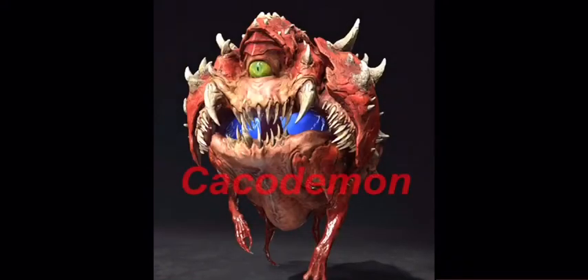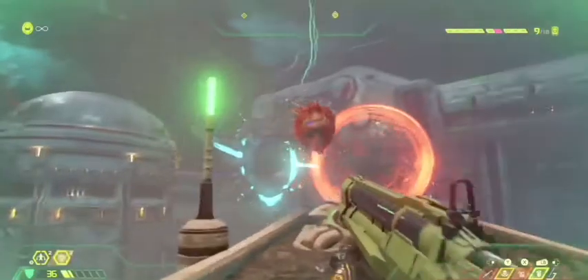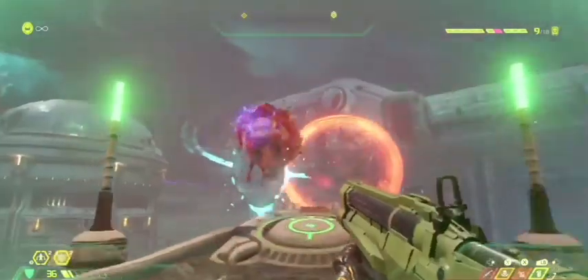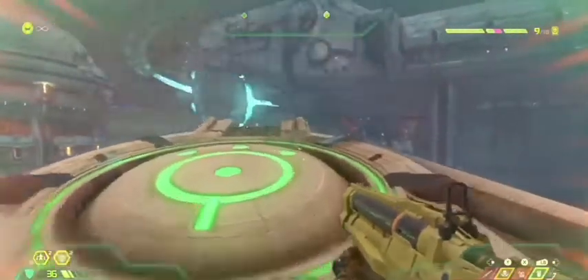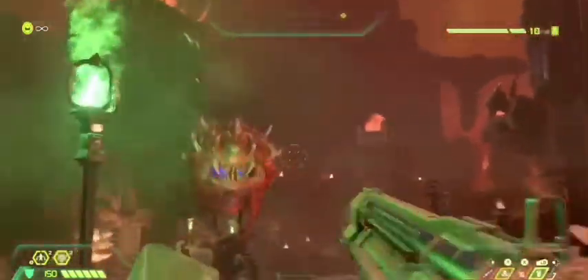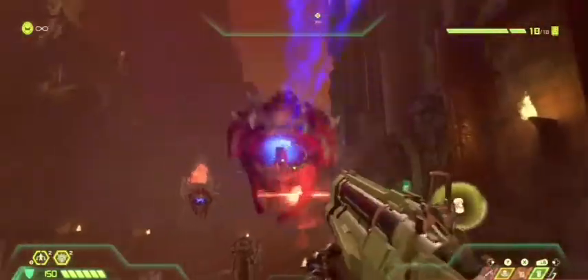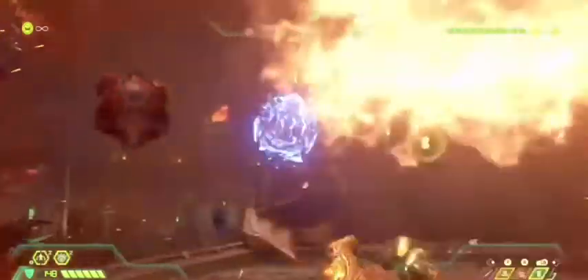Next up on our list is the Cacodemon. These guys aren't so tough, really. All you gotta do is hit one sticky grenade into the mouth and they're already staggered up for a glory kill. Really, all you need to watch out for is making sure they don't get too close. If they bite you with their mouths, it will take a huge chunk out of your health, and obviously we do not want that to happen.